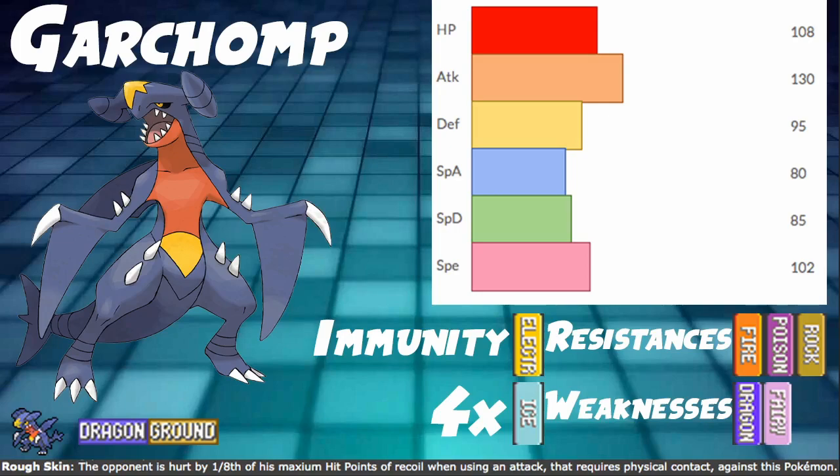Its ability Rough Skin is pretty cool. Whenever you are hit by an attack with Physical Contact, you deal 1/8th of their maximum hit points back as recoil, so that's pretty good — a good ability. Its other ability is Sand Veil, but you're not going to use it unless you have Sandstorm somewhere on your team. You could Dynamax this Pokemon and use Max Rockfall because it uses Rock Slide, but probably not. Anyway, Garchomp's pretty good.